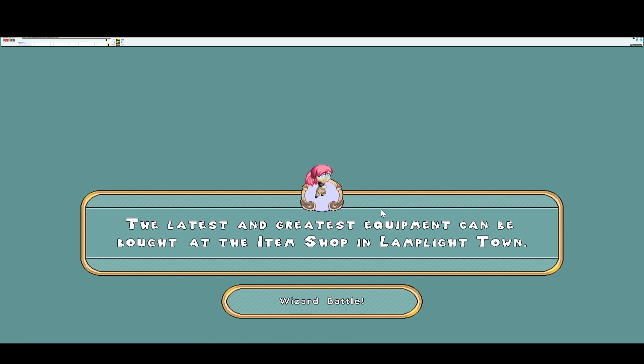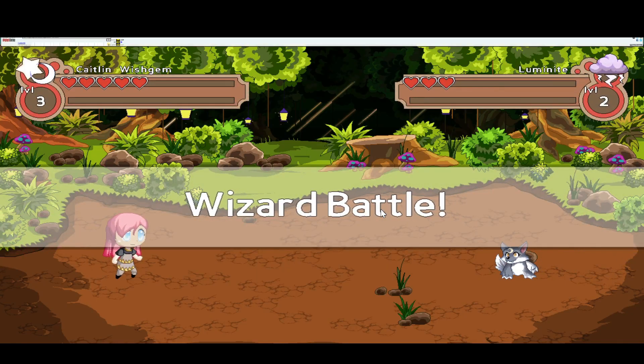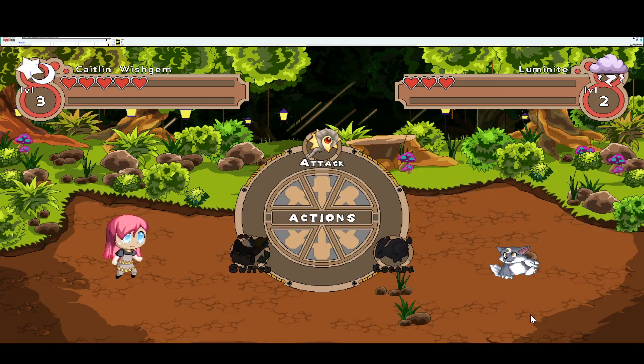We just went into battle with the Luminite because I clicked there — that was really fast. For some reason the Luminite was really weird in Old Prodigy. He's like, 'Sure, I'll battle you.'